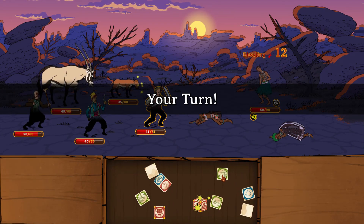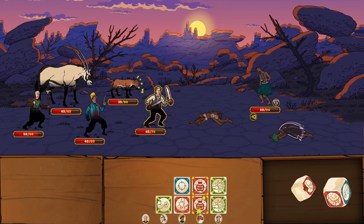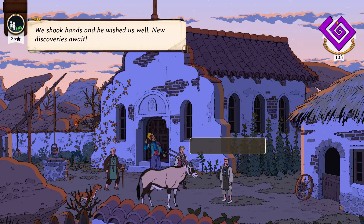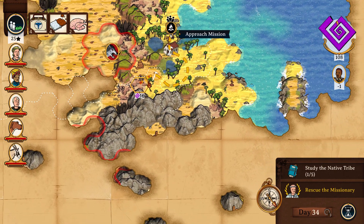Overall, Curious Expedition 2 offers really addictive gameplay. The highly random nature of the encounters feels challenging but never completely unfair. The game is pretty generous about giving players a couple of strikes to make mistakes, but the consequences afterwards are equally brutal and entertaining.